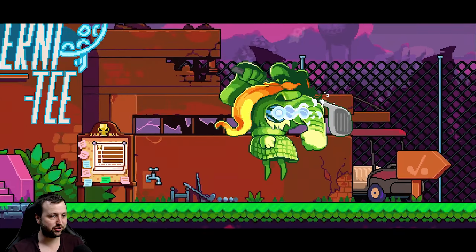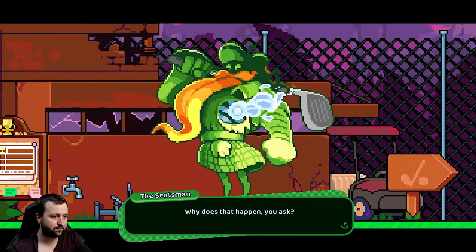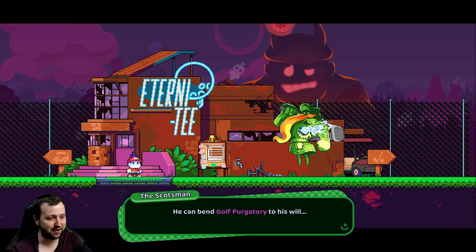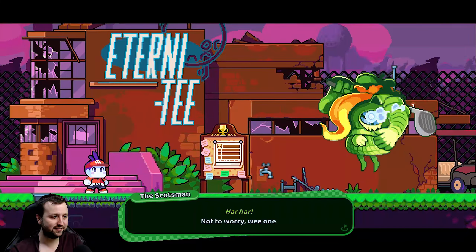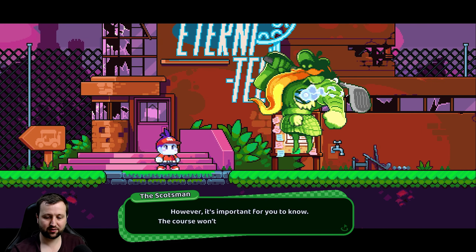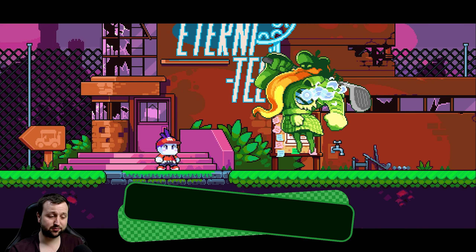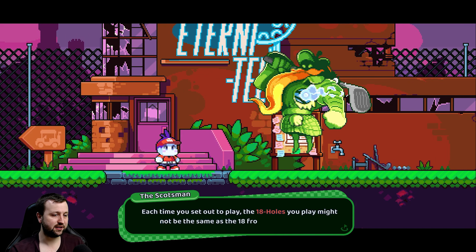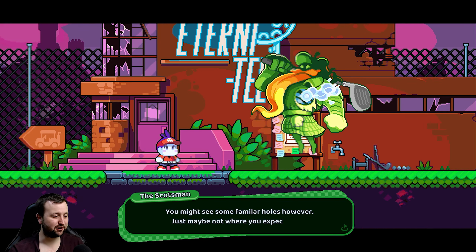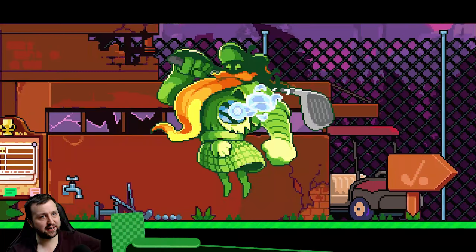If we fail to survive a hole at any one point, we return here. It has something to do with a cheeky devil called the Greenskeeper - he can bend golf purgatory to his will. Soon it will be you who bends golf purgatory to your will. So the course is going to change every time as well. That's really cool though - each time it's going to change. I love the roguelike elements to this golf game. It's really cool, really cool style as well. Alright guys, thank you for checking out Cursed to Golf.